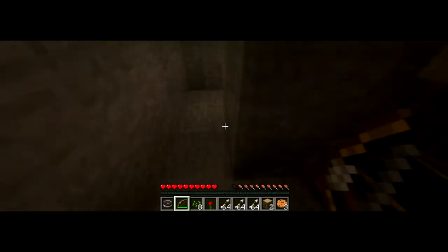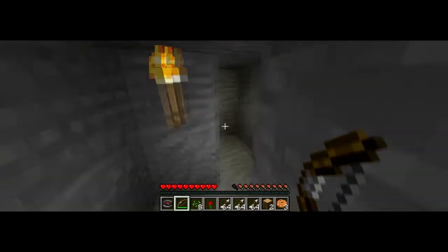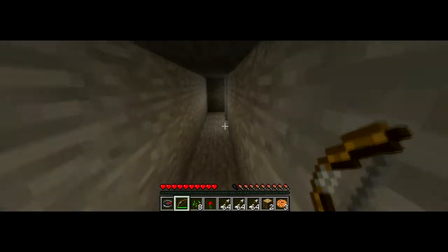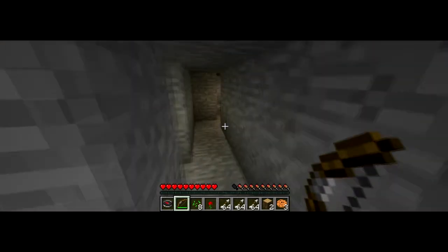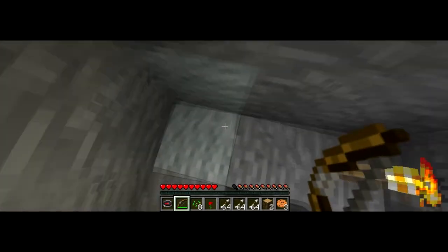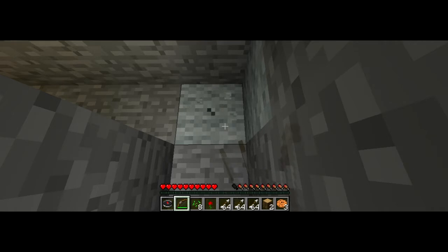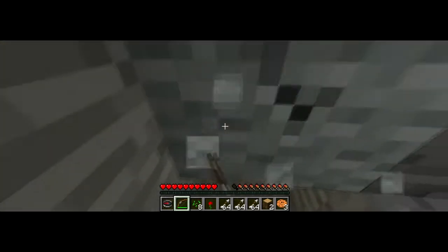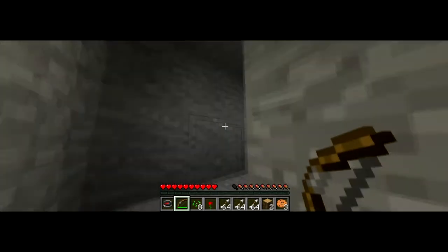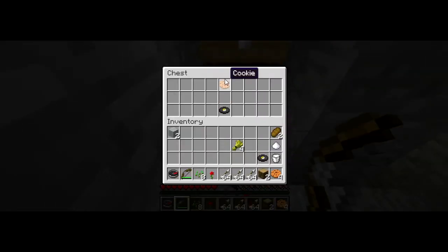I found three cookies and a music disc. I've got a compass, a bow, two lots of 64 arrows. Should I TP you into this trap? Am I allowed to destroy grey wool? Are you allowed to destroy grey wool? Yeah, I think you can. I'm not sure. I just did — that got me into the new maze. Oh no, it got me another secret — more cookies and another disc.